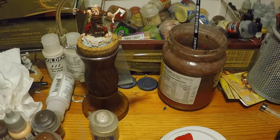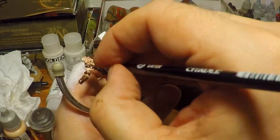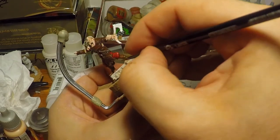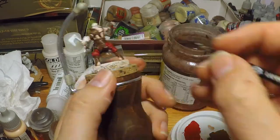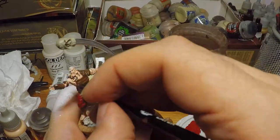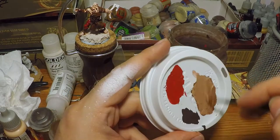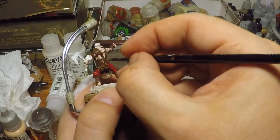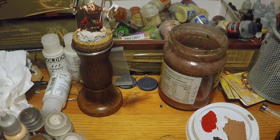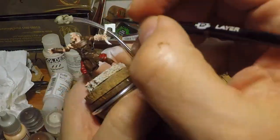I then mix in little layers of Pallid Witch Flesh just to highlight it up — I think I went a bit too far on this one and had to bring it back down again. Just hitting it on edges and lines brings it up quite nicely. I think every painter, regardless of skill, has some recipe in their arsenal that they're really pleased with. This Dryad Bark, Mournfang Brown, Pallid Witch Flesh leather recipe is one I absolutely love. I use it too often, but hopefully you'll be able to see a decent picture at the end once everything is done — I love how it comes out.